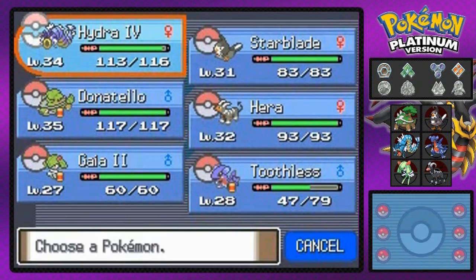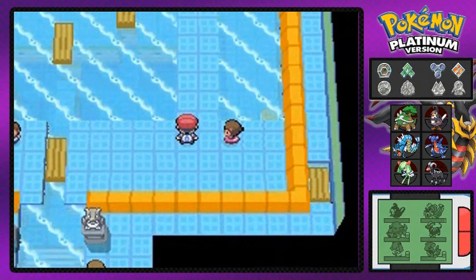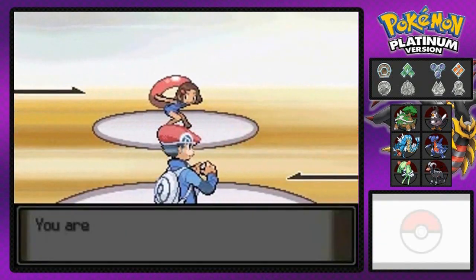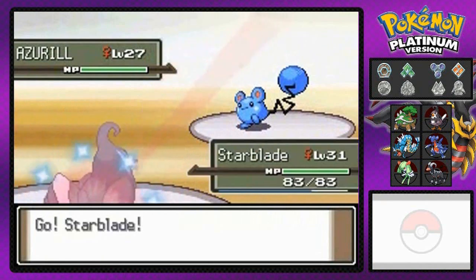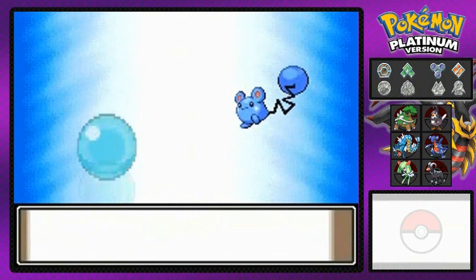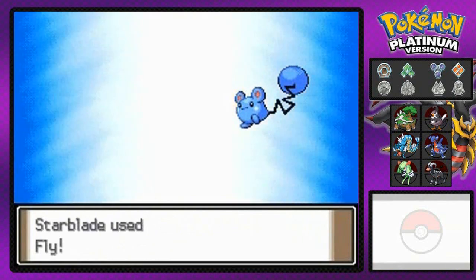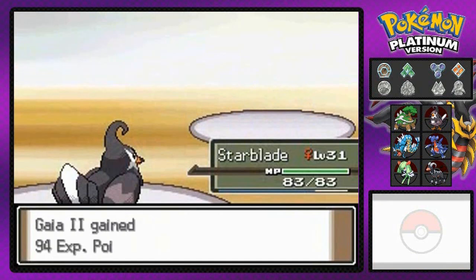We got another Pokemon trainer. I'm going to switch to Starblade because Starblade's pretty awesome right now. She's coming out with her Azurill — a baby Pokemon. Would have respected her more if it was Azumarill, but she likes her cute baby Pokemon. Fly attack, then she uses Charm, and Fly attack again — Azurill is defeated.